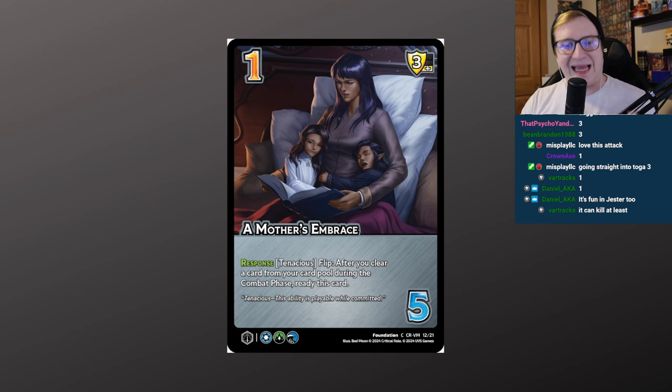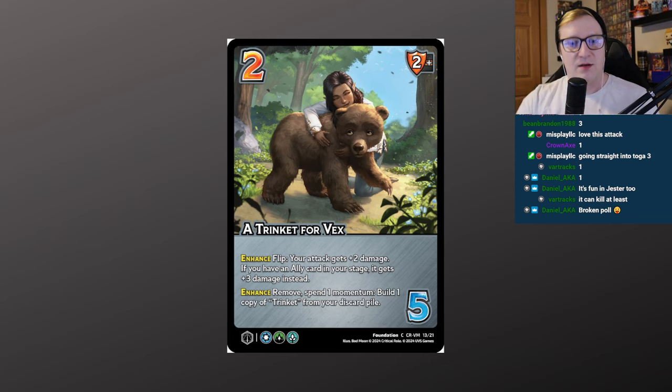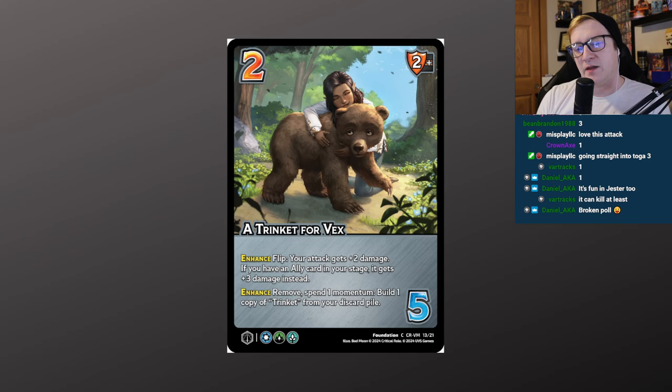A Trinket for Vex — 2/5, 2 mid block. Enhance flip: your attack gets plus 2 damage; if you have an ally card in your stage, it gets plus 3 damage instead. Obviously pretty good when you've got Trinket. Enhance: remove, spend momentum — build one copy of Trinket from your discard pile. Build Trinket out of your discard pile is very good. In Vex specifically, spending a momentum to remove the foundation, get minus 4 damage and draw a low block on the next attack can be pretty life-saving. And if you've got two of these, you build in Trinket and then flip for plus 3 damage.